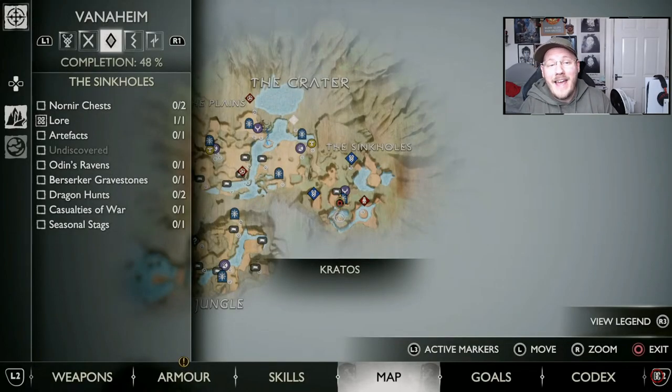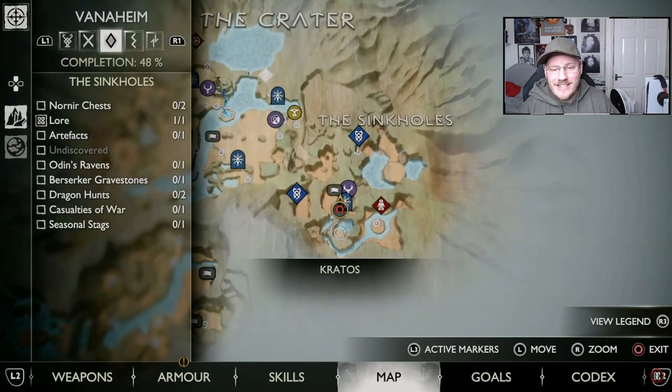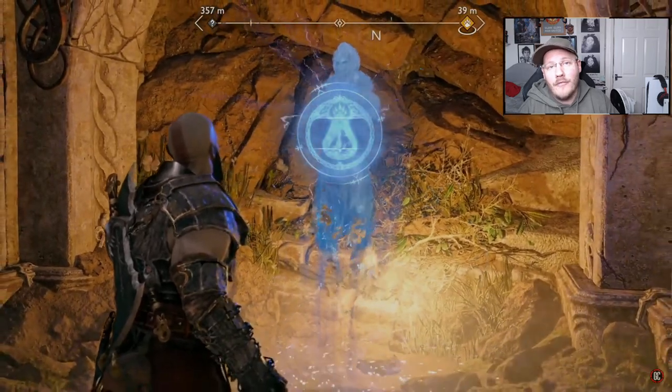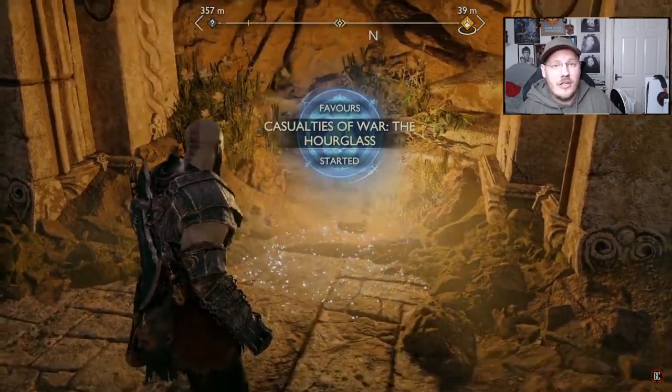To find the favor, you want to head to the Sinkhole in the Crater. This area opens up later on in the game, and you come to this exact location in the Sinkholes where you're going to find the ghost that gives you the favor to find the other half of the Hourglass. It works exactly the same as all of the other Casualties of War favors.